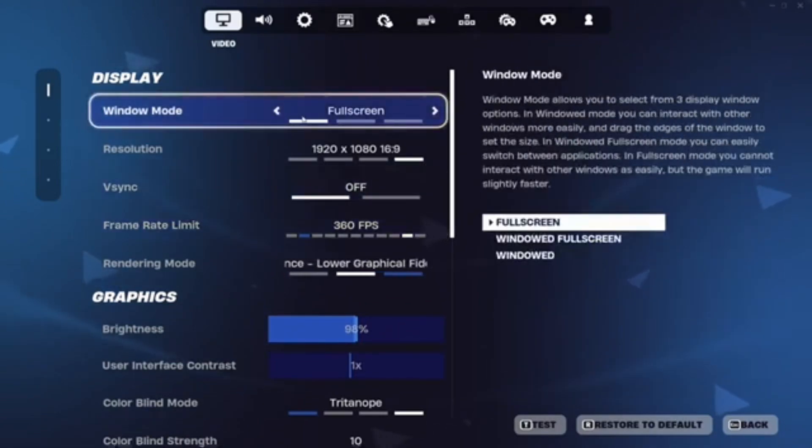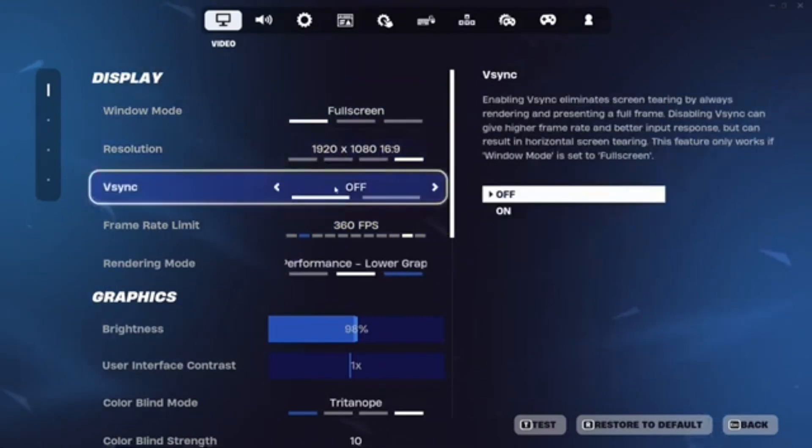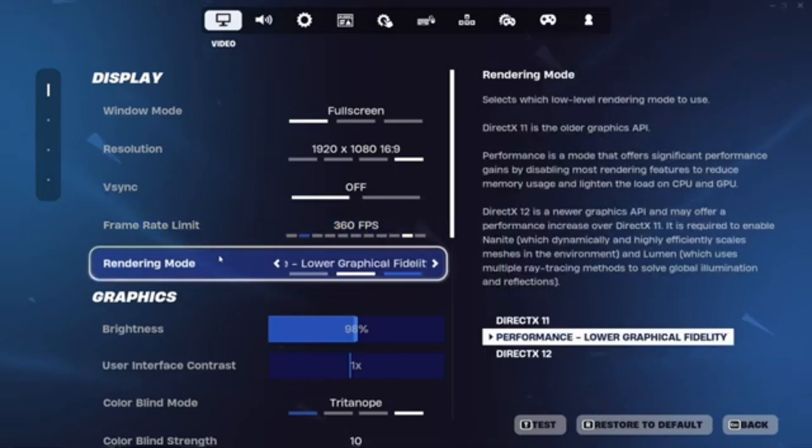For the display, you want to have window mode full screen, resolution 1920x1080, VSync off, you want your frame rate to be 360fps — well, I guess this doesn't really matter but anything's fine — and their render mode will be on performance, low graphical fidelity.